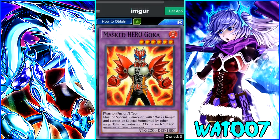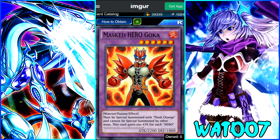Next is Masked Hero Gokas — a 6-star Fire Warrior Fusion that must be special summoned with Masked Change. This card gains 100 attack for each Hero monster in your graveyard. 2,200 base attack plus gains from every Hero in the graveyard — I can definitely see this working out really well. Destiny Heroes have been shown to do a great job of sending themselves to the graveyard, so you could potentially play Masked Hero Gokas alongside Destiny Heroes. I haven't read Masked Change yet though, so I'm not sure of the specific requirements.